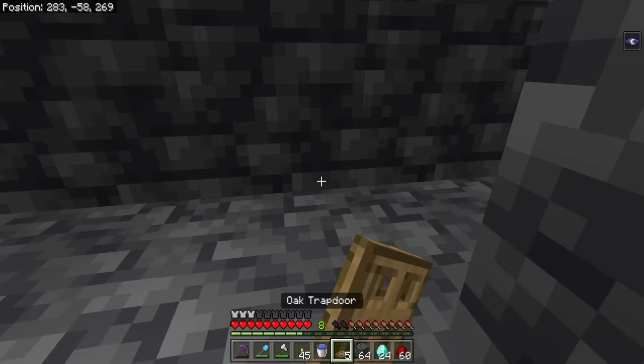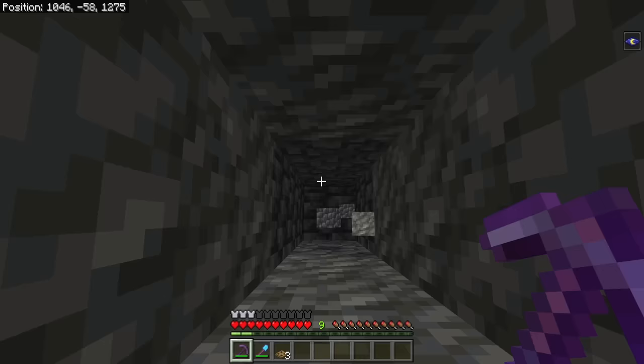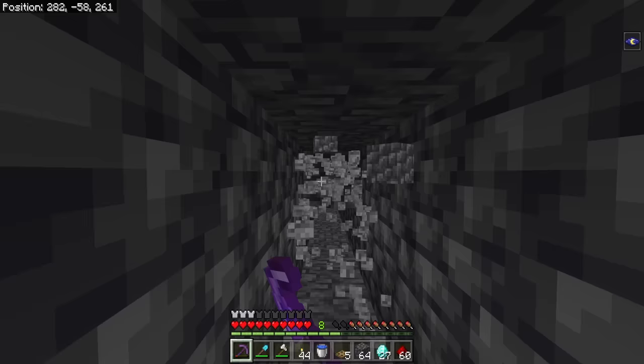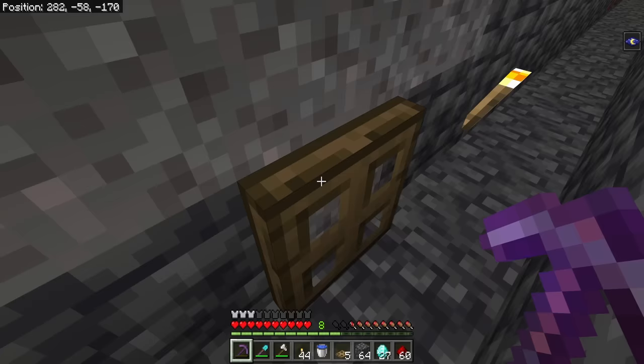This is also a remarkably safe mining strategy, because nothing can spawn in these one-tall tunnels, so you don't even need to light them up. Unless you're mining through a deep dark or an ancient city, the only thing that can hurt you down here is a warden. So what if you've reached the end of where you want to mine? Just stand back up and then you can mine all of this back out on your way back. This allows you to reveal a ton more blocks on the return trip, and you have to walk back to base camp anyway, so you may as well get those extra blocks revealed. At the end of your tunnel, you don't even need to break your trapdoor, because it's sideways so it won't block you in.